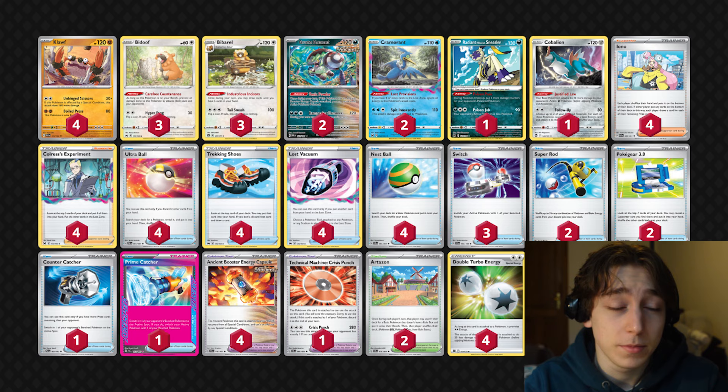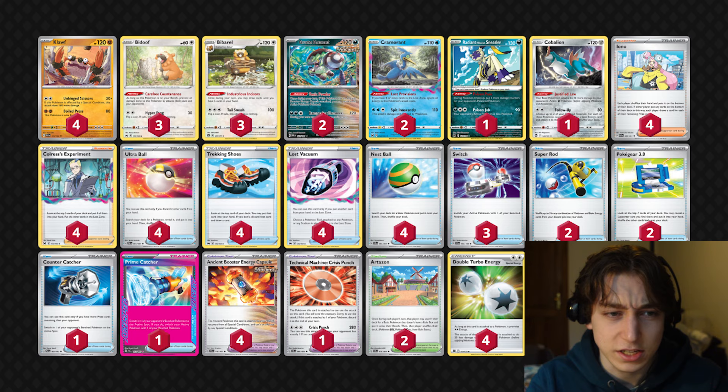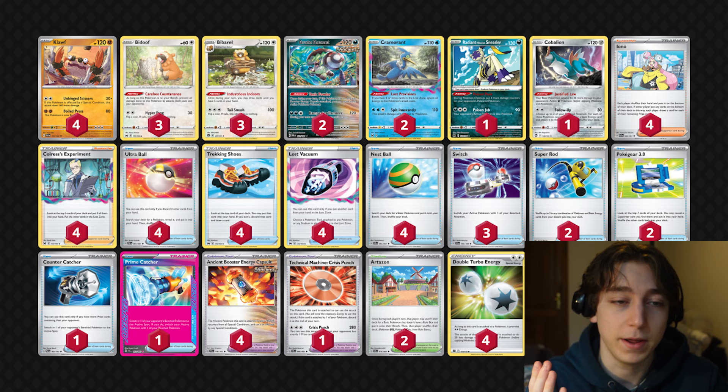Now if we talk about matchups against something like Charizard - they're now running a lot more Turos which makes it a little bit more annoying, but it's definitely a winnable matchup. The game I'm going to show you in this video is me playing against Charizard. You're taking two shots every turn, you can take one-shots here and there, you can even up your prize trade. You can kill Rotom and Lumina at basically any point with Prime Catcher or Counter Catcher, so even if you do go behind you can come back that way. And then the Crisis Punch combo with Brute Bonnet plus Sneezer plus Caballion does 340 damage - one-shots Charizard.